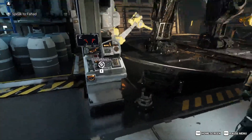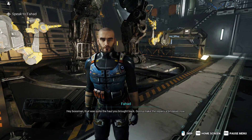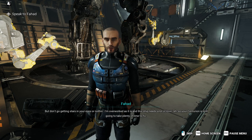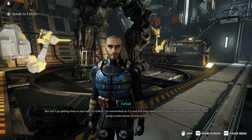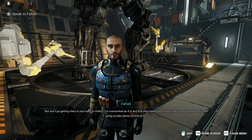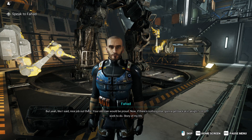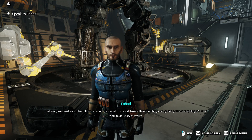I am going to talk to Fahad first. He says: 'Hey boss mate, that was quite the haul you brought back — going to make the repairs a bit easier now. But don't go getting stars in your eyes or nothing, I'm overworked as it is. This ship needs a lot of loving, eh? Your Centurion is still going to take plenty of time to fix. Nice job out there. Your old man will be proud. Now if there's nothing else, going to get back at it. A lot of work to do. Story of my life.'